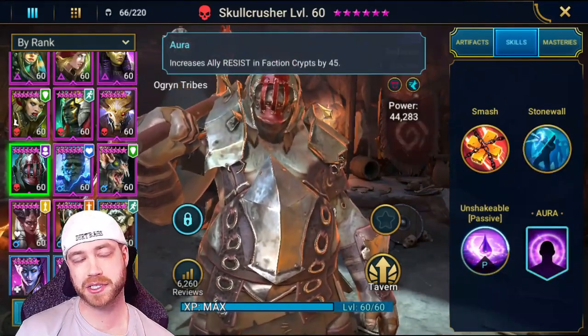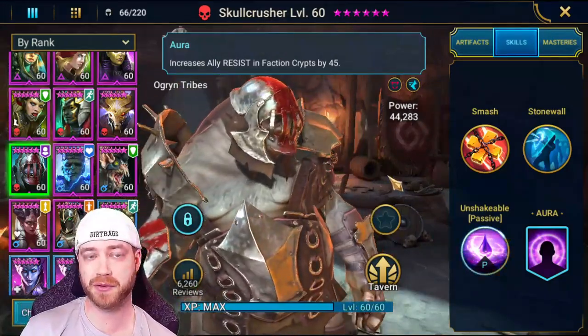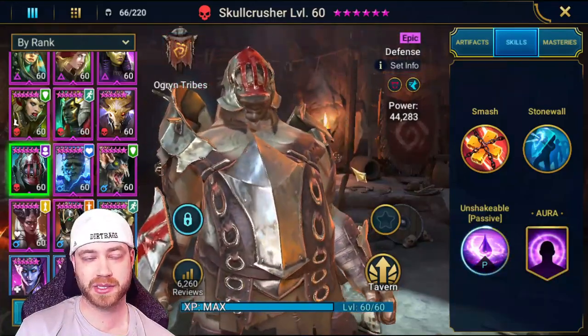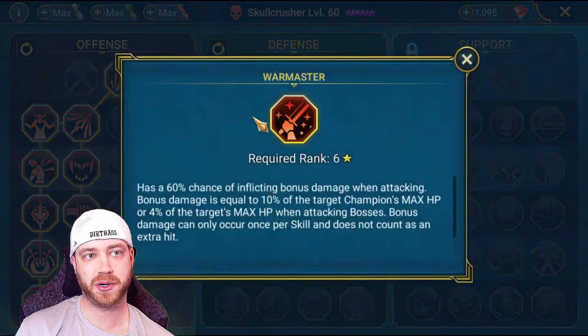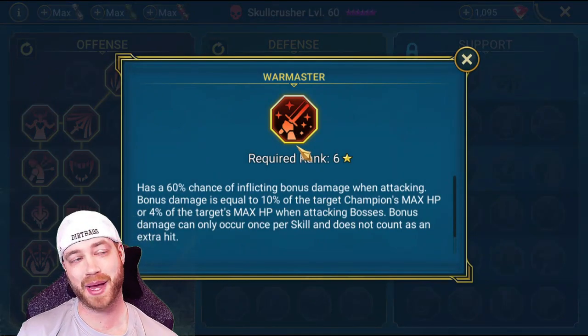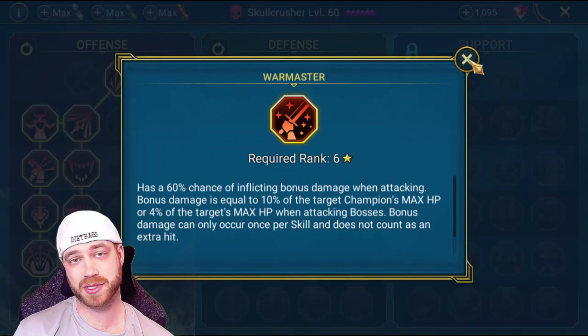He also increases ally resist in faction crypts by 45%, so you can make him your lead in faction crypt, which isn't bad for Ogremon — it definitely helps with the boss. For masteries, standard clan boss masteries: we went down the counterattack route and all the way down to Warmaster. He needs to almost proc Warmaster to heal back up, so you want him to have a lot of damage.